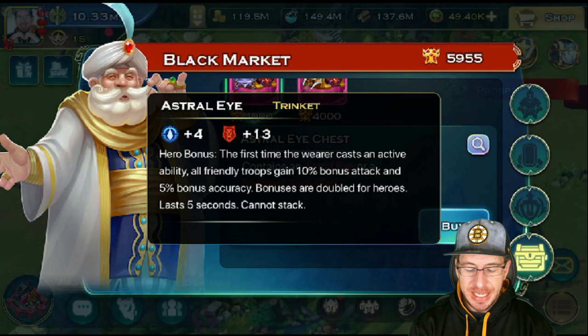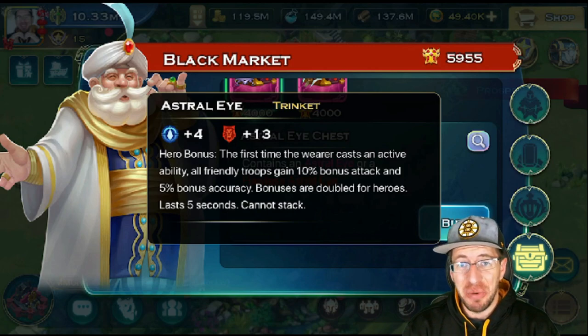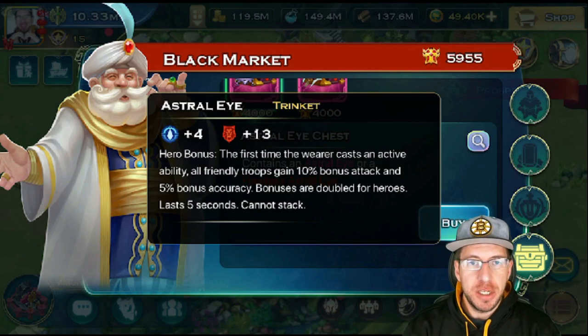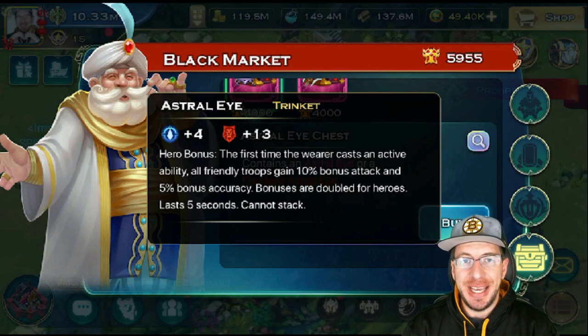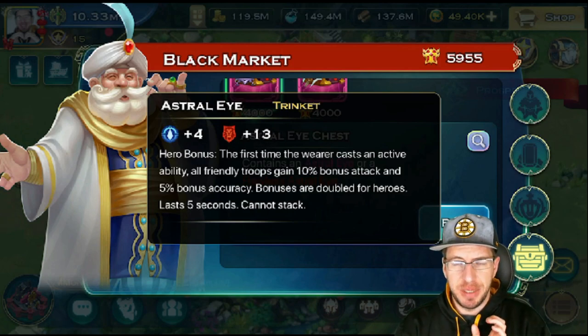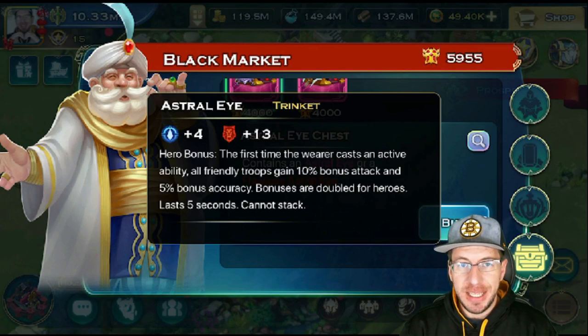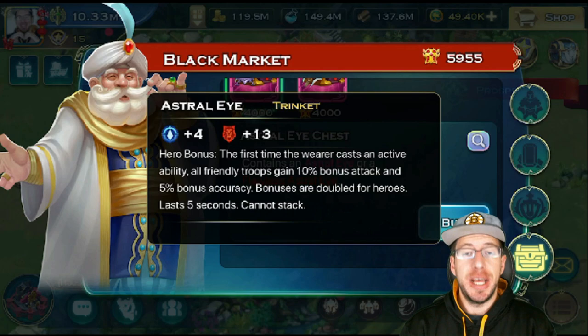The next one we're going to look at is the Eye. Oh my God, this one — I'm thinking three to four of. So this offers magic and command. The hero bonus: the first time the wearer casts an active ability — so per hero it only triggers once — if you have April, it's only going to trigger on the first time you do any April skill, et cetera. Anyways, when you cast that skill, all friendly troops get 10% bonus attack and 5% bonus accuracy. Bonuses are doubled for heroes, so that is 20% bonus attack for your heroes.